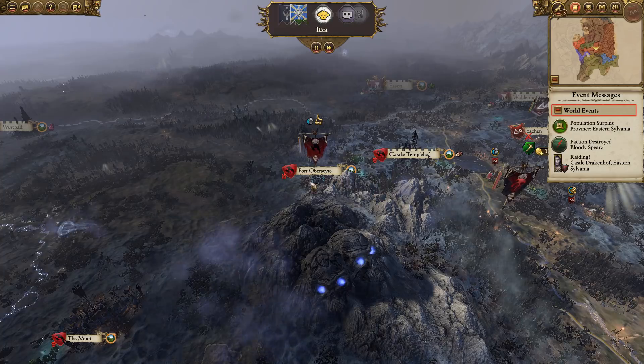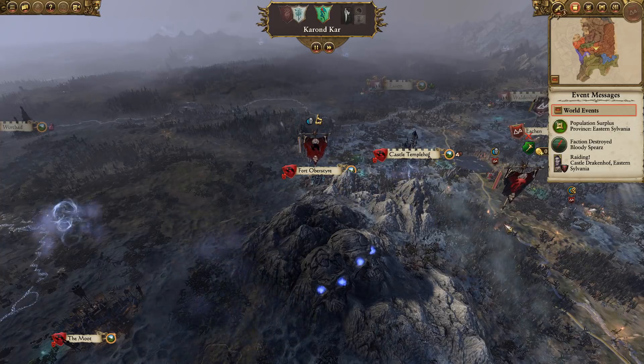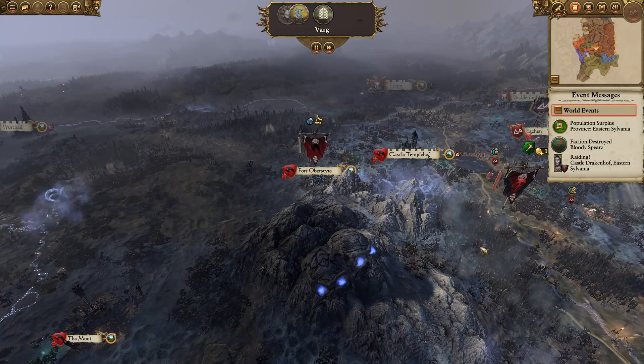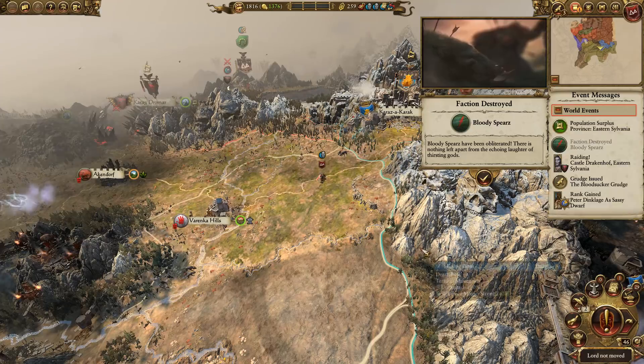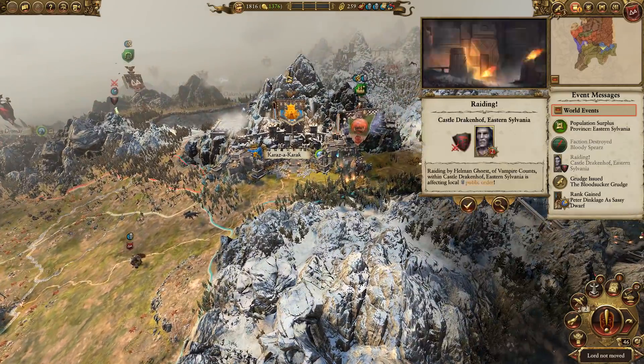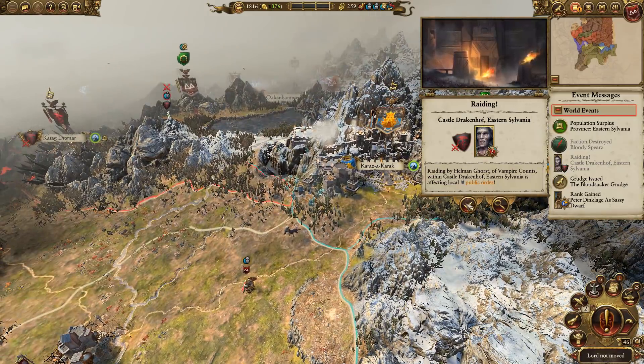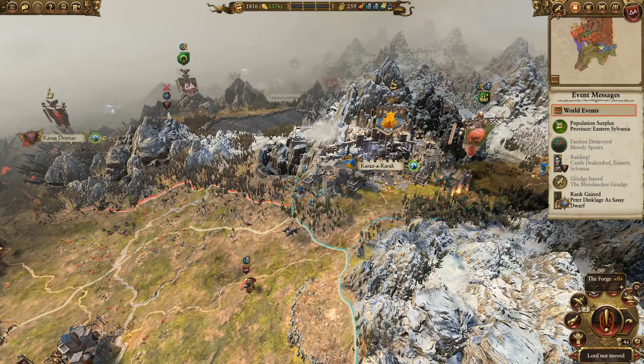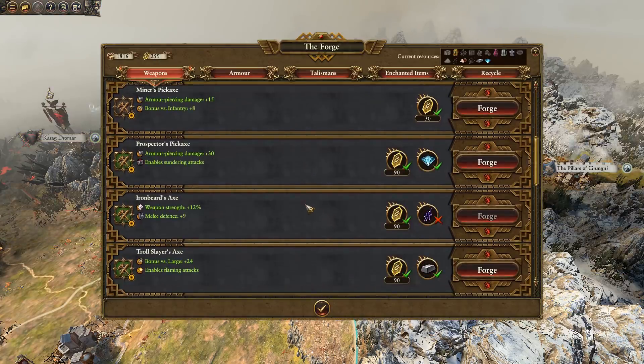Being at peace with Vlad is just going to give us the time we need to deal with Manfred, consolidate Eastern Sylvania, get the corruption down, and then we can look at just nibbling at the vampires from the rear. We've got a grudge to defeat Helmand Ghorst. You know what I haven't looked at in a while is the forge.